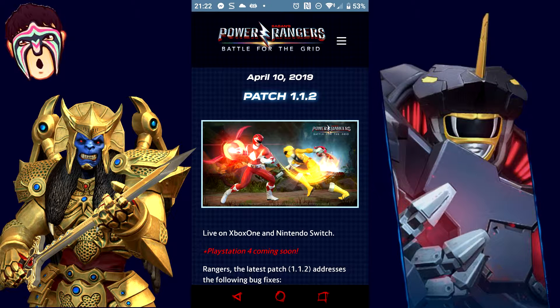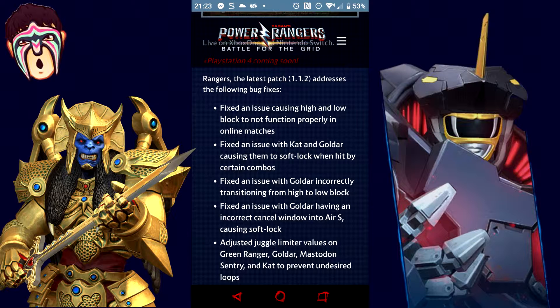To quote the website: Rangers, the latest patch 1.1.2 addresses the following bug fixes. Fixed an issue causing high and low block not to function properly in online matches. Fixed an issue with Cat and Goldar causing a soft lock when hit by certain combos. Fixed an issue with Goldar incorrectly transitioning from high to low block. Fixed an issue with Goldar having an incorrect cancel window into Air-S causing soft lock. Adjusted juggle limiter values with Green Ranger, Goldar, Macedon Sentry, and Cat to prevent undesired loops.